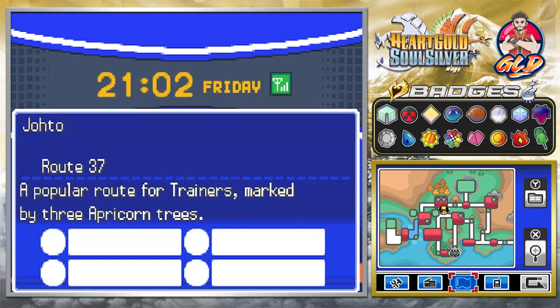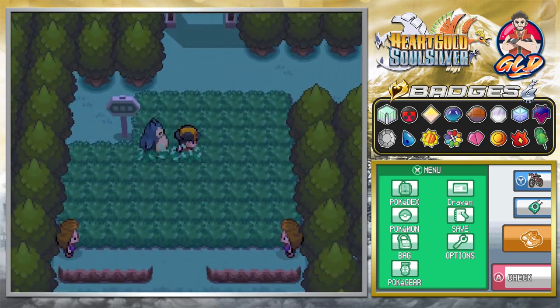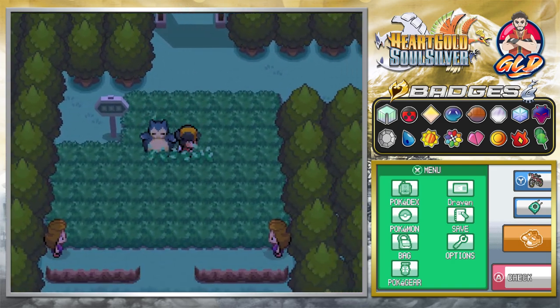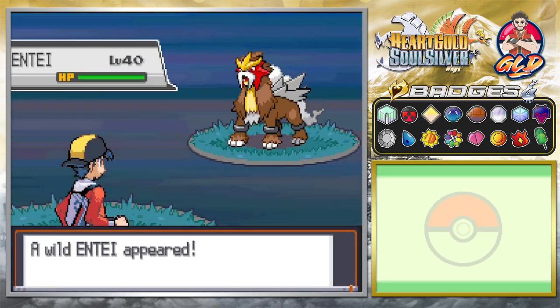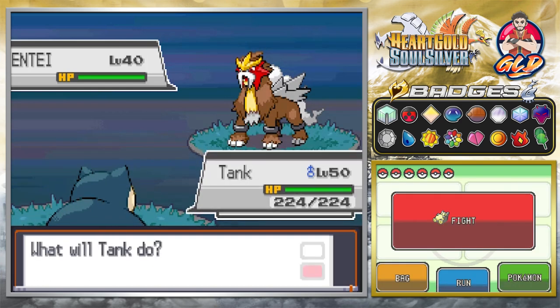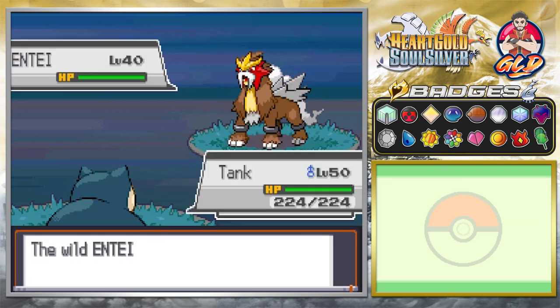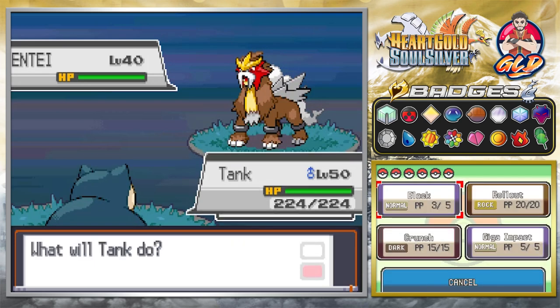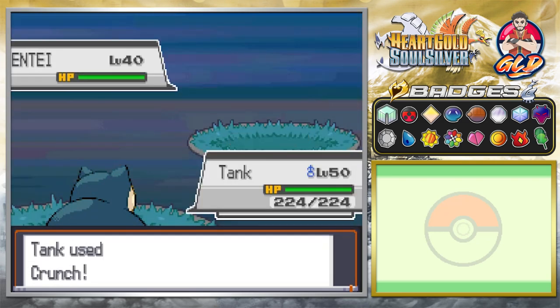Going into the PokéGear, Entei is right there waiting for us. Let's go find them. I had to use a Repel — and there he is! Entei is right here. Now there is something you can do to block this Pokémon from going away, but it does have Roar. You just have to make sure you weaken it. We're going to try Block — and we are faster than this Pokémon, so now it can no longer escape.